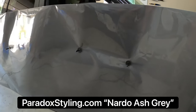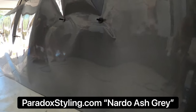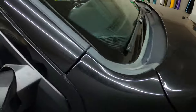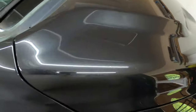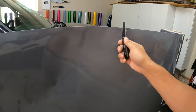There we have it - this is Nardo Ash Gray. You can get this at paradoxstyling.com or go on Paradox Wraps and check out all the colors - link down below. Now a truck is huge, so we're gonna do a foot extra and cut the quarter panel and fender separately. For now, about a foot over that panel, we're gonna cut right here. Matt, hold this - give me some action shot.